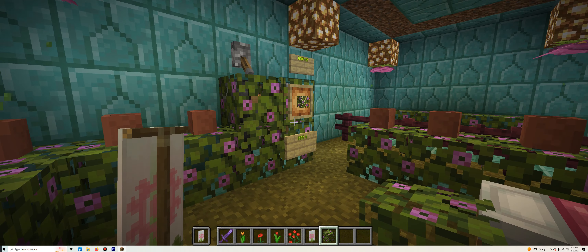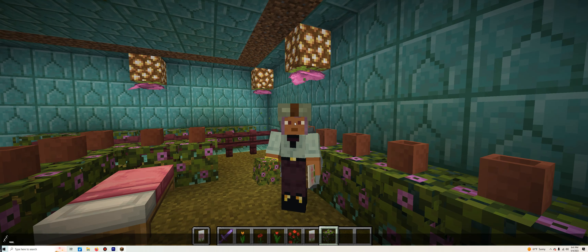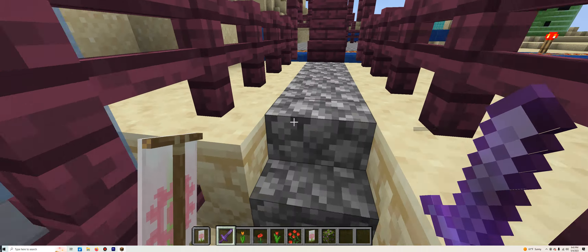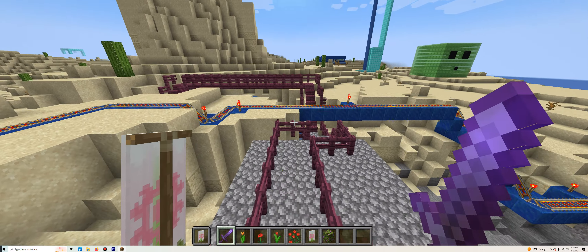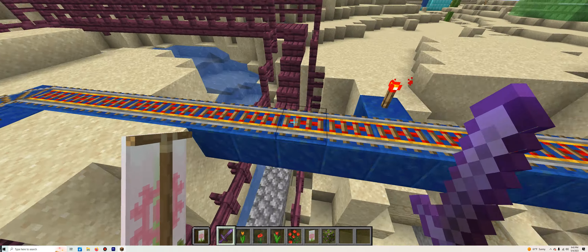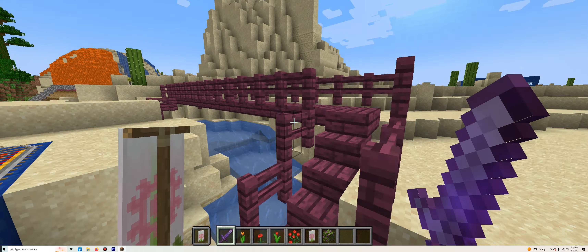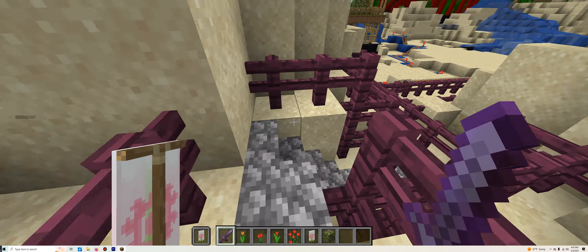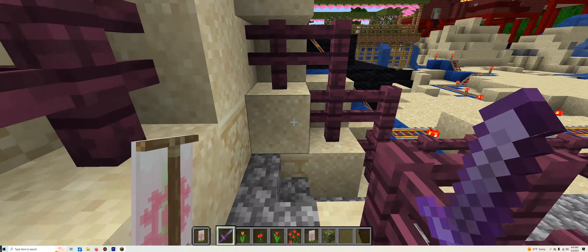Now, with all the items collected for the week, let's showcase all of those rooms for week two. Our first room requires us to go through the theme park pathway, but we're not actually going to the theme park — we're only going halfway there.